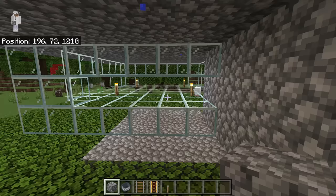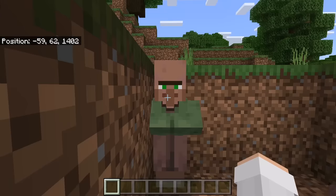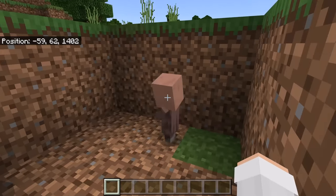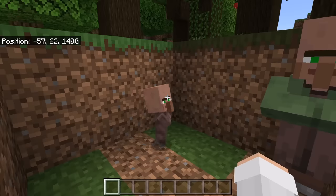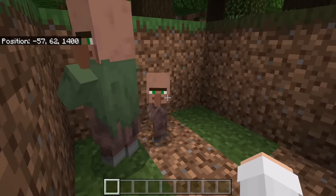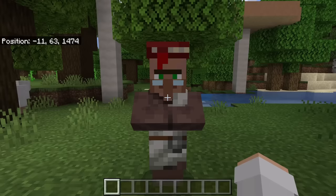The next step is to bring 20 villagers to this glass chamber. You can use any villagers in this farm except for green coat or baby villagers, because those villagers cannot link to workstations. If you want to use a baby villager, you will need to wait until it grows into an adult before you bring it to the farm. Once it has grown into an adult, it can link to a workstation. Also, do not use any villagers that you have already traded with before.